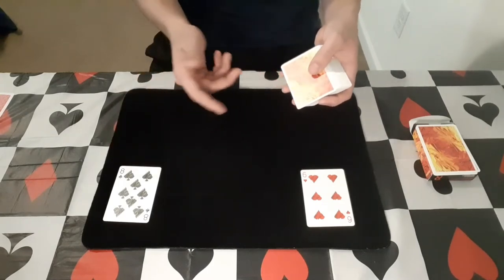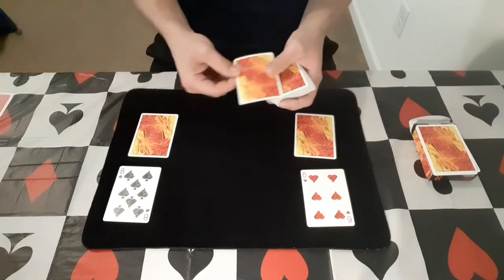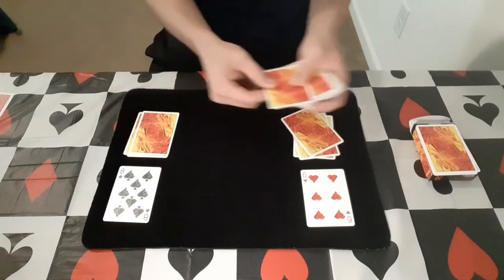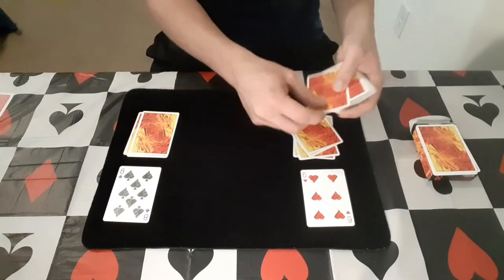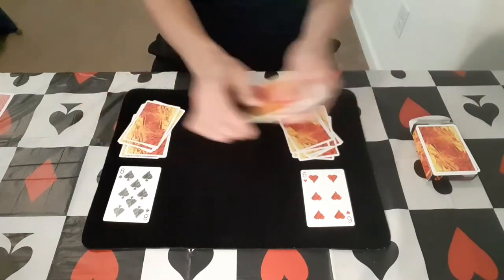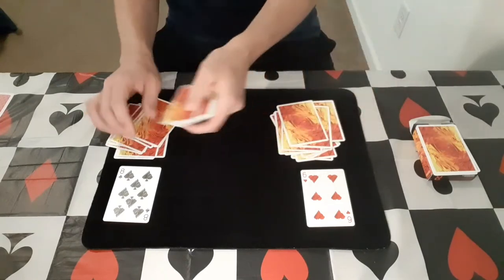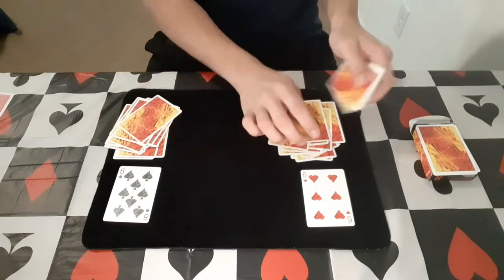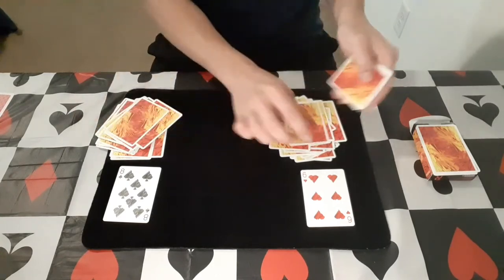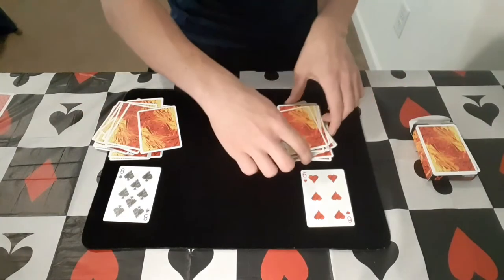They just keep going back and forth: they think this one's red, this one's black, this one's red — and so on. It can be random, or they can take their time to think about it; it really doesn't matter. We're just going to see how close they get when they're done. They keep going until they completely run out of cards, just like this — and once they're done, we'll check and see just how good they did.